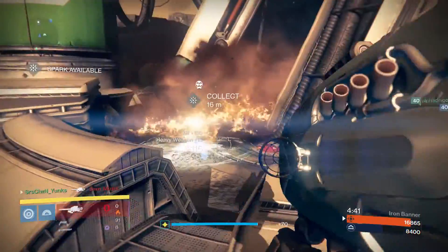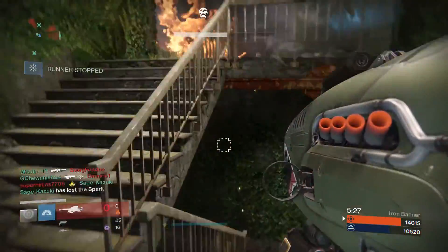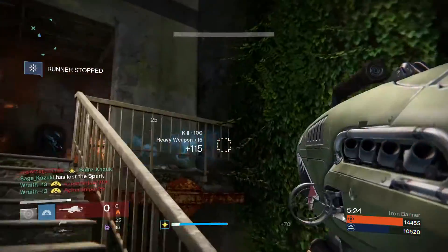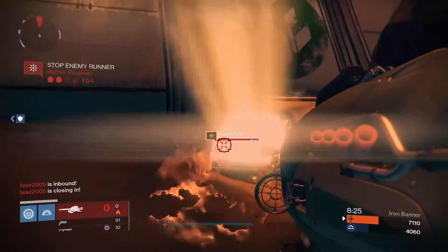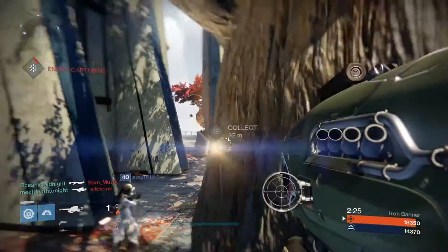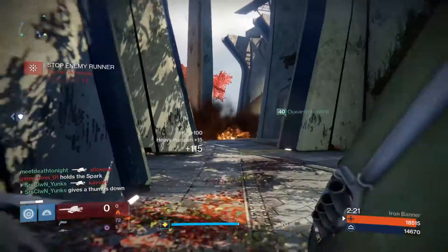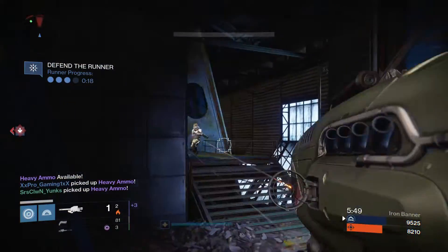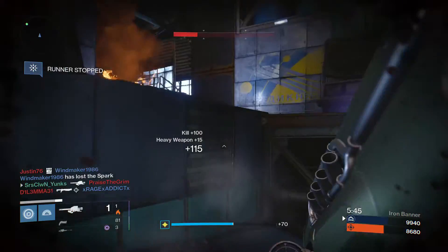Moving into PvP — you have full control of when you want to release your napalm canister. Simply press and hold the trigger when firing your Dragon's Breath, then release the trigger whenever you want the canister to drop from the rocket. The napalm fire burn lasts about seven seconds on the ground, damaging all enemies in its fairly large radius, dealing 25 damage per tick.